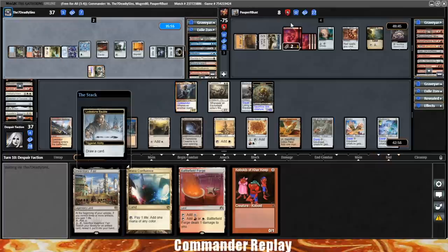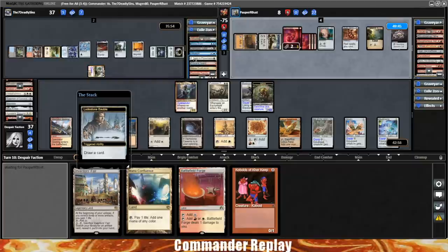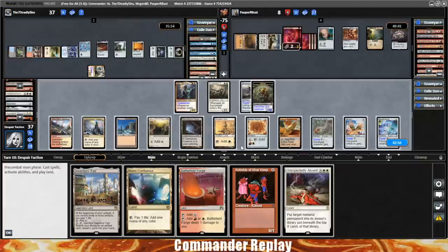Brings it back to our turn — opponent will get to draw a card. Turn 10. Wow, what a grindy game. Mono Red Control making life terrible for everyone. There's an Unexpectedly Absent — zero cards, six cards, no mana. Beautiful, let's try it.